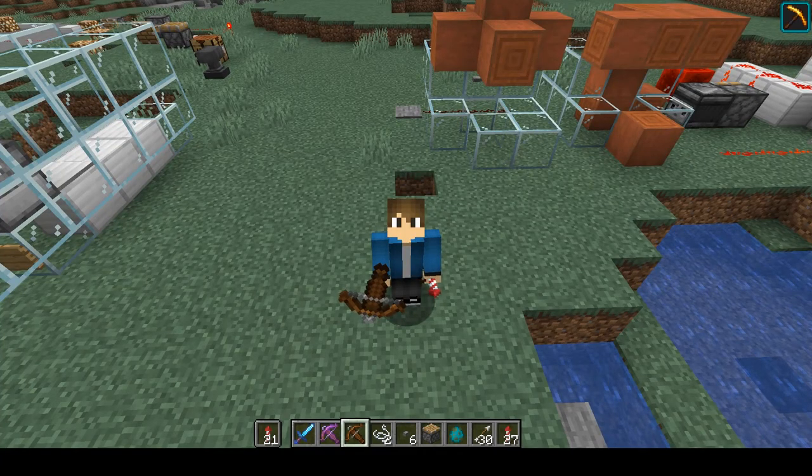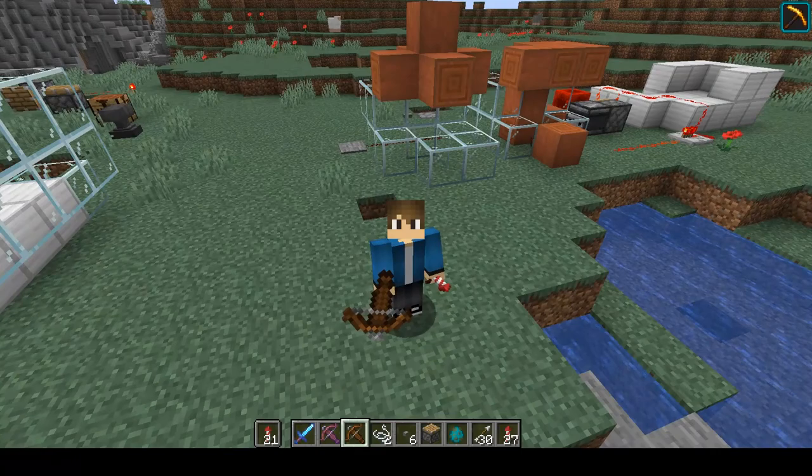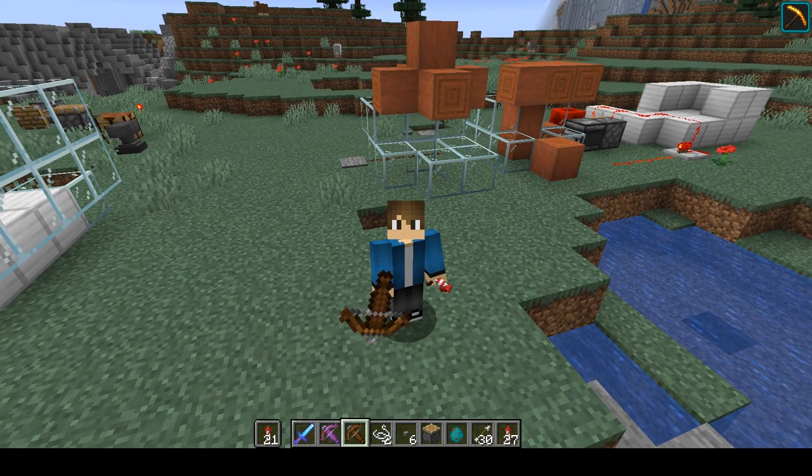Welcome to another episode of Jetting Adventure. This one's gonna be a little different — as you can see I'm holding a crossbow in one hand and a rocket in another. Up until recently I didn't know these go together, but they do, or they at least do now.